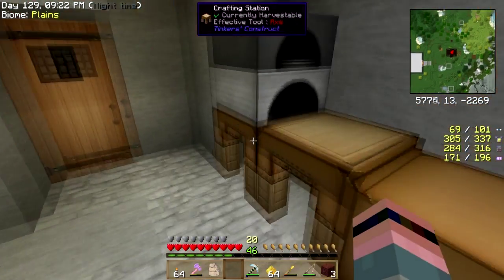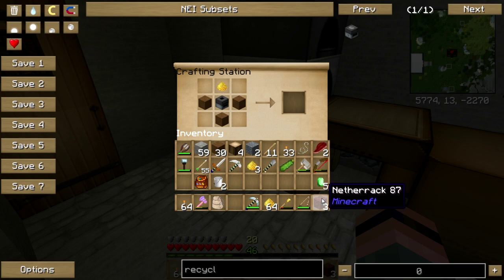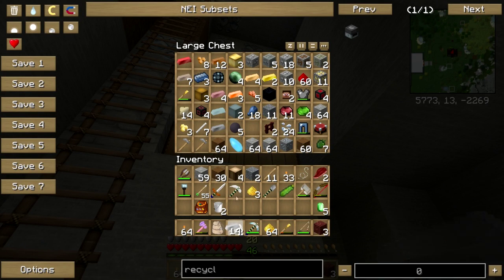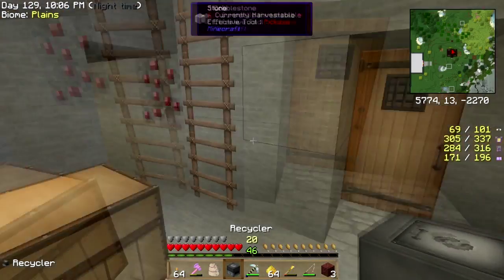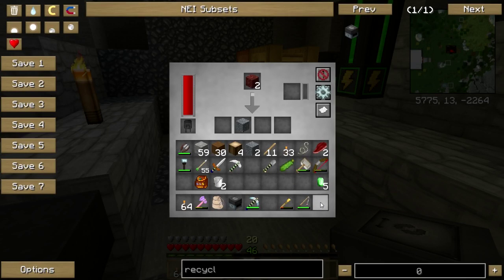I am making a recycler. I had to duck into the nether - I have glowstone upstairs but just didn't feel like getting it, so I went to the nether. While I was there I found a nether emerald ore - throw that in the SAG mill and it gives you five emeralds. I need iron... there we go, a recycler!